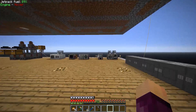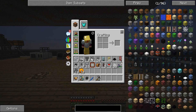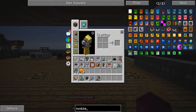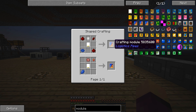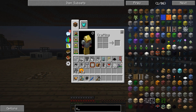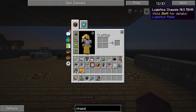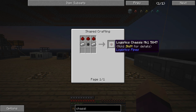What we're going to do today is automate these machines without the massive contraption we built at the end of last episode, and we're going to do that using chassis pipes. Chassis pipes are logistics pipes in which you can put modules, and these modules allow you to do a bunch of different stuff. The thing I wasn't aware of when I made last episode was this crafting logistics pipe — I didn't know this existed.